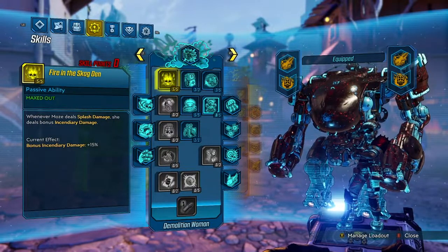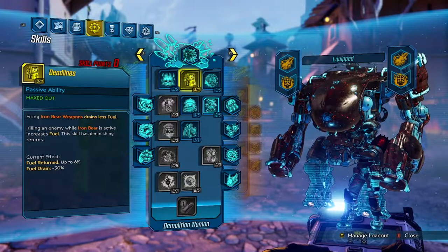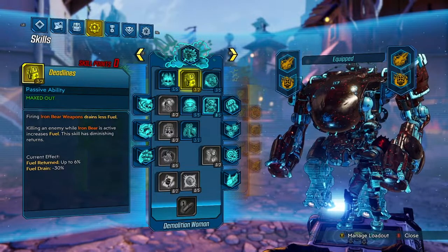Fire in the Stagg's Den: splash damage with bonus fire damage. Any sort of splash damage you're doing, you get bonus fire damage on top of that. Super broken with the Mayhem scaling right now — highly suggested. Because we're going to be using Iron Bear, we want our weapons to drain less fuel, and every single time we kill an enemy we gain some fuel back. This is super important with the class mod we're primarily using.